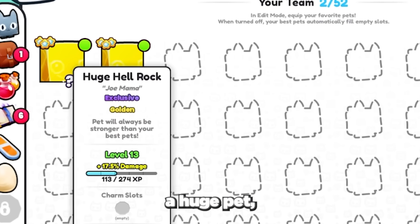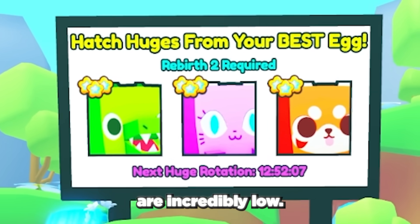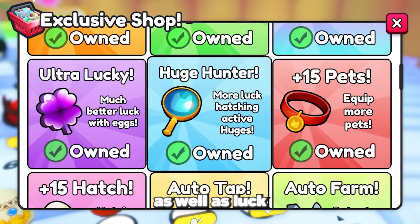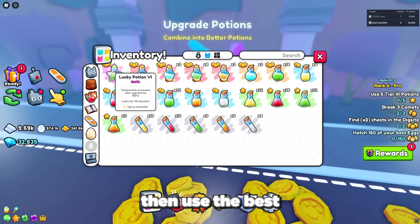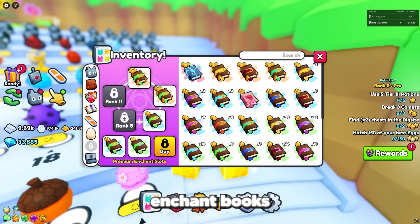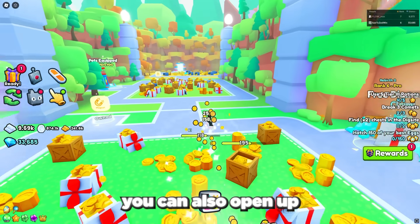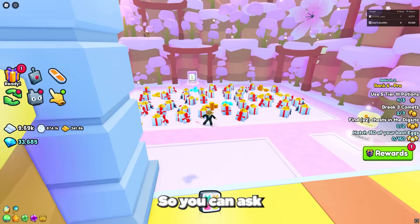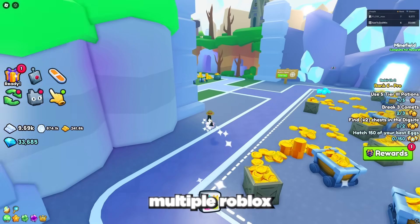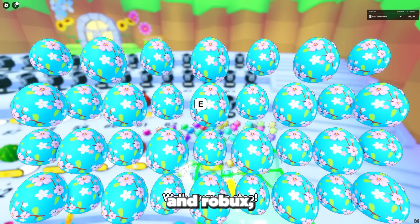Next we have the simplest way to get a huge pet but also the hardest, which is to hatch one. Everyone has a chance to get a huge pet from their best egg, but the odds are incredibly low. I have been grinding Pet Simulator 99 since its launch and have opened over 1 million eggs with the game pass that gives me luck getting huge pets, as well as luck boosts, and I still haven't got one. If you want to use this method, use the best luck potion you can find, upgrade potions by combining them, equip the best lucky enchant books, and get the huge hunter game pass then turn on auto hatch. For a better chance you can also open multiple Roblox accounts and grind on them simultaneously using the Roblox Account Manager app. Using all of these methods you should be able to hatch a huge pet in a few days to a week, but as it takes so much time and Robux, I wouldn't recommend this one.